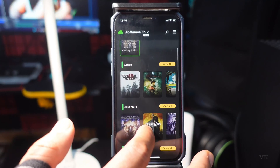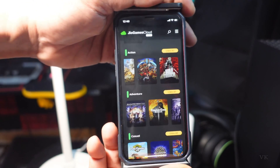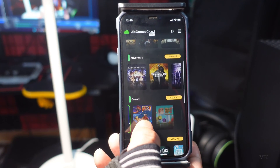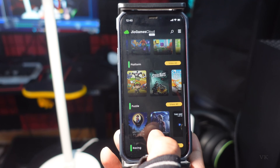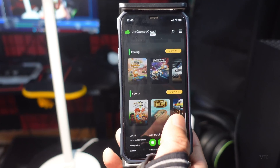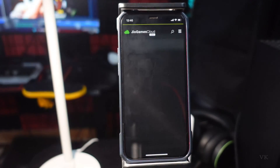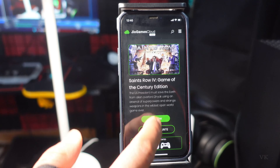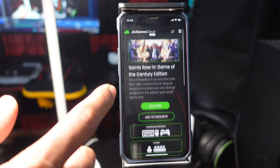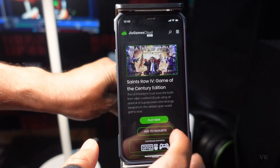Here you can see what games are available to play. For example, Saints Row is there, Farming Simulator is there. I'm going to open Saints Row. Tap 'Play Now' — you need to apply for early access. You'll get a notification, just tap that and enter the details, and you'll automatically get access.